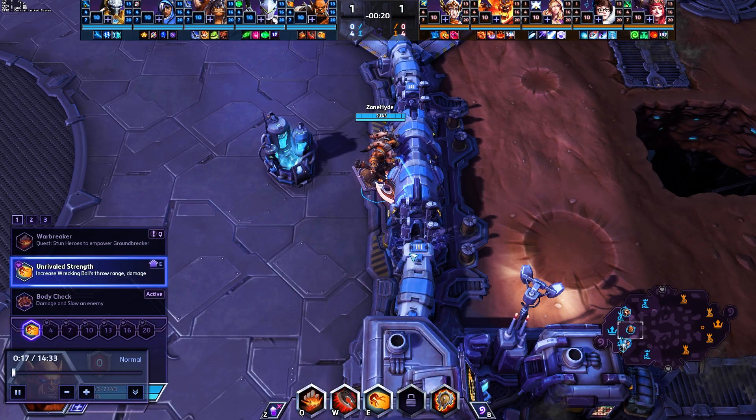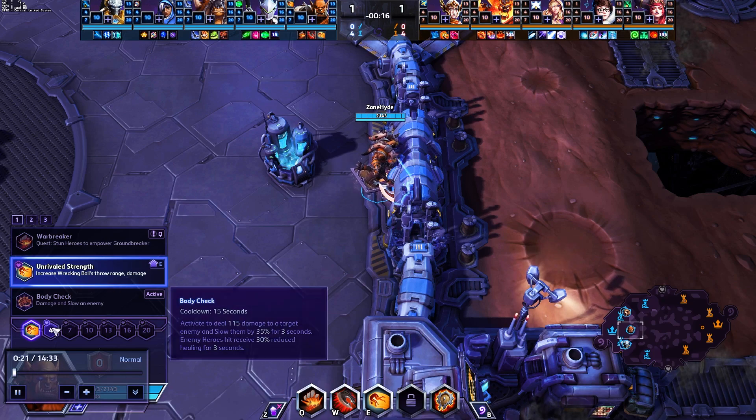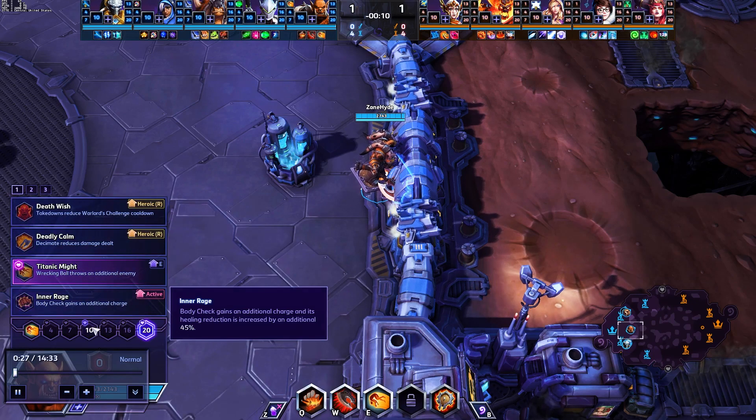Hey guys, Zane Hine here from the Nexus Schoolhouse bringing you another episode of Overexplained. Today we're going to be taking a quick look at the main tank Garrosh with the Unrivaled Strength build at level 1, opting for Mortal Combo and Titanic Might at 20 should we get there.